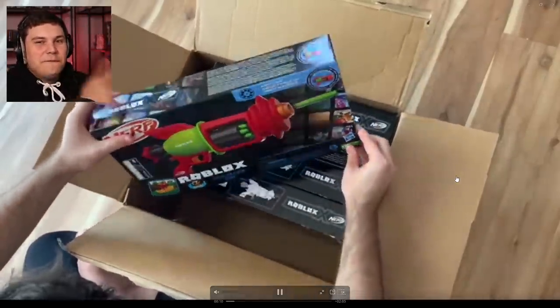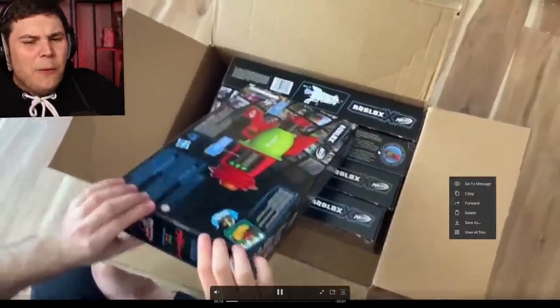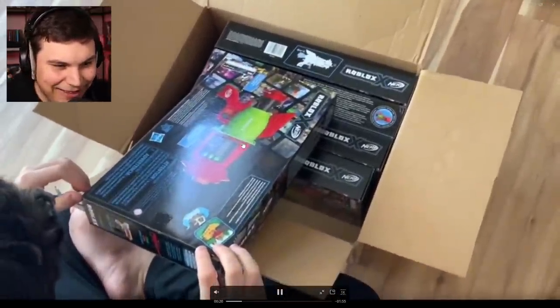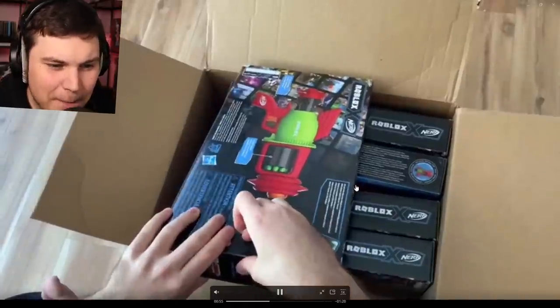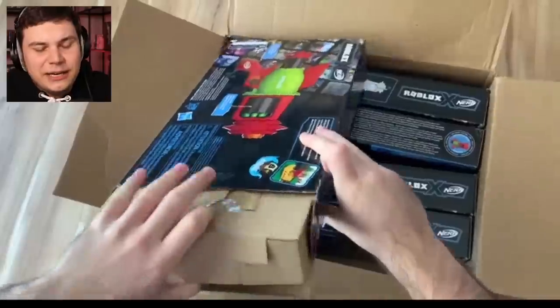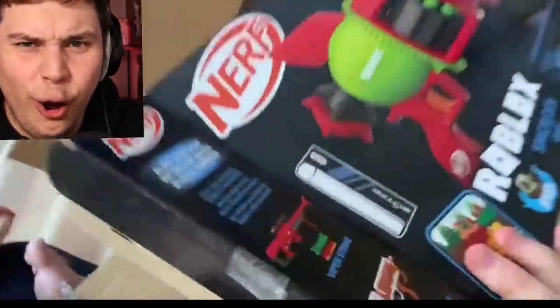She actually sent me a video of her unboxing it because I'm not there yet. I wanted to claim one of the codes, so yeah — she unboxed one of the boxes for me. Dude, it looks so freaking good. The inside, I'm sure, just looks like cardboard — I've seen the inside of a box a million times. I want to see the exclusive code though. Give me the exclusive code!